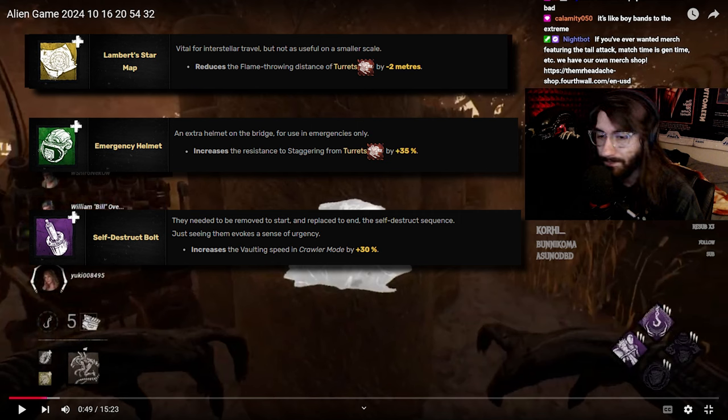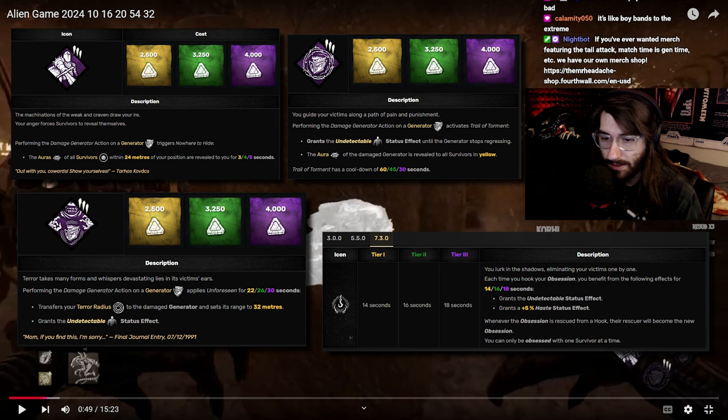Looking at your build, I see you're going for Undetectable — and unfortunately I have to burst your bubble. The flame turrets come with a motion sensor that expands for 41 meters and acts as a separate terror radius that can never be turned off. Undetectable doesn't turn it off, Oblivious doesn't turn it off — nothing does. This is one of people's biggest gripes about Xenomorph in Dead by Daylight: despite being a stealthy character in their IP, they get hard countered by their own turrets. Undetectable and Oblivious are not good status effects on Xenomorph, and you've geared your entire build around achieving that status effect.